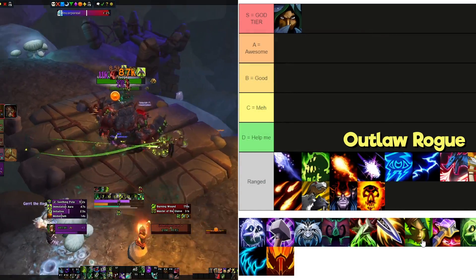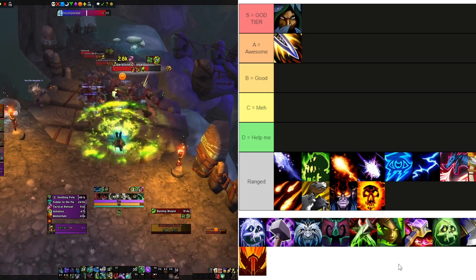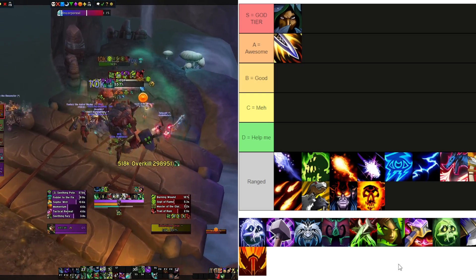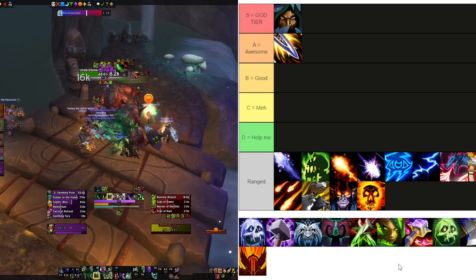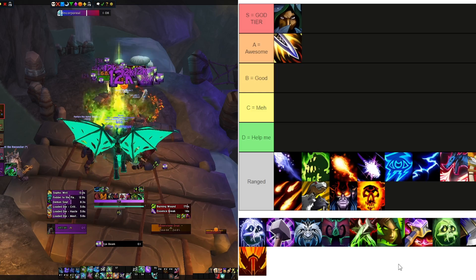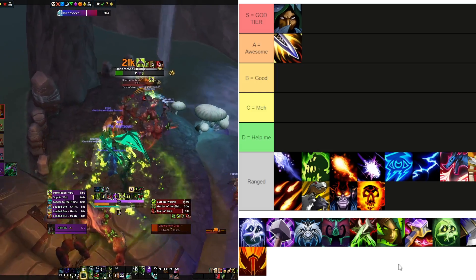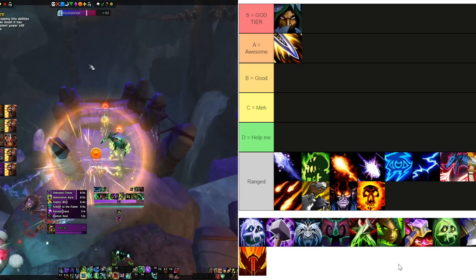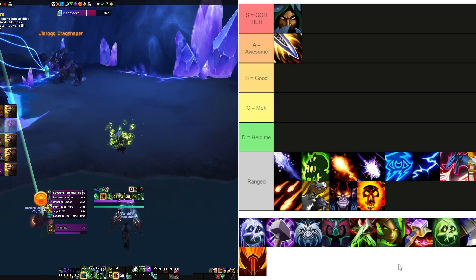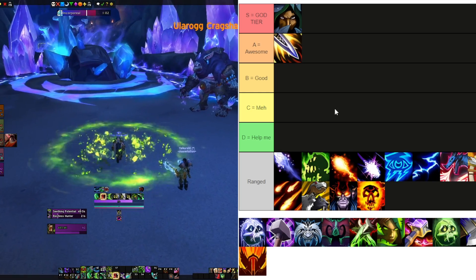Outlaw is doing pretty well — I'm going to put them in A tier. They're doing good in terms of damage and obviously bring the same kind of toolkit as Sub: Evasion, Shroud, Vanish, Tricks of the Trade, all that stuff. They have really good mobility, and this season in Mythic+ dungeons they're not as punished by their AOE target cap of eight, which is really nice. They're super fun to play.